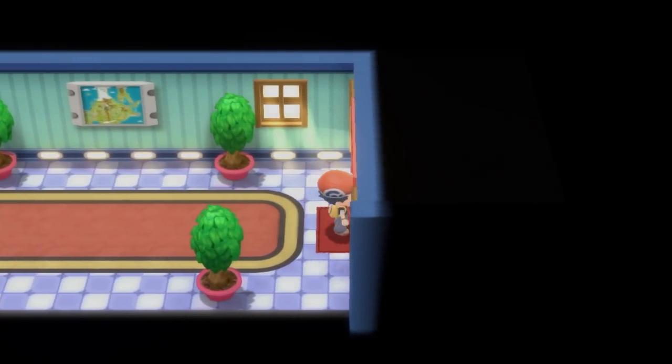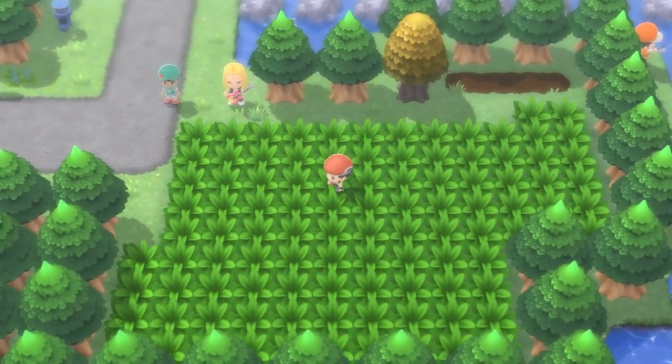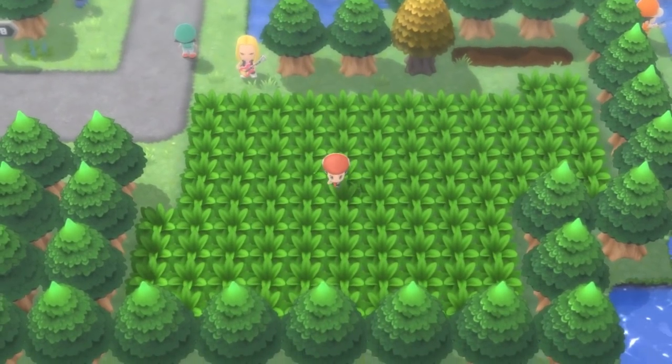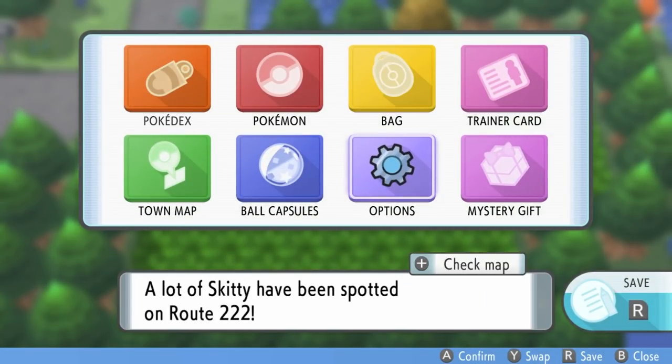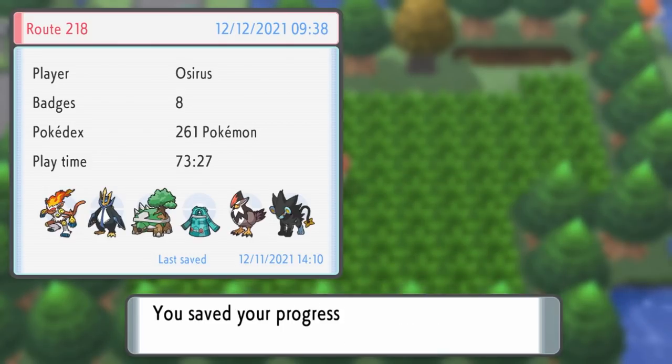With all of those things gathered, you can choose which area of grass to start your chain in. I would recommend finding patches of grass that are a large area, as smaller areas will just complicate chaining. The one I'm using is on Route 218 because I want to hunt Dittos — hopefully getting a shiny Ditto and some high IV Dittos for breeding. The first thing you want to do is get right in the middle of the grass area, activate your first repel, and then save your game.